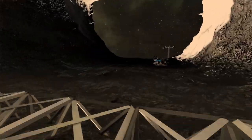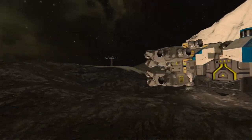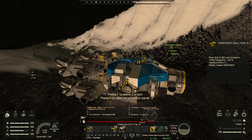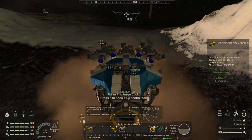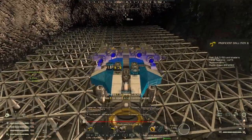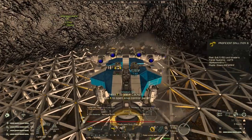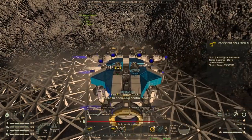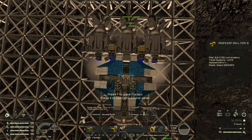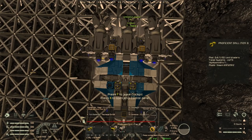That didn't take as long as I thought it was going to take. So now that we've got the base platform down, this is how I would normally go about mining out for bases - I would take my drill ship, fly it over the platform. Now that we've got a platform there, we can look from on top and we can line it up with the blocks that have been placed on the ground.